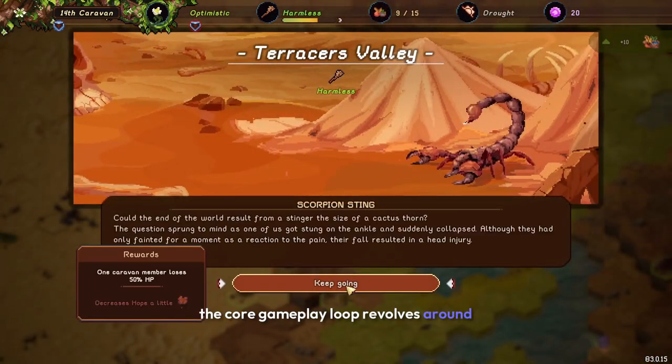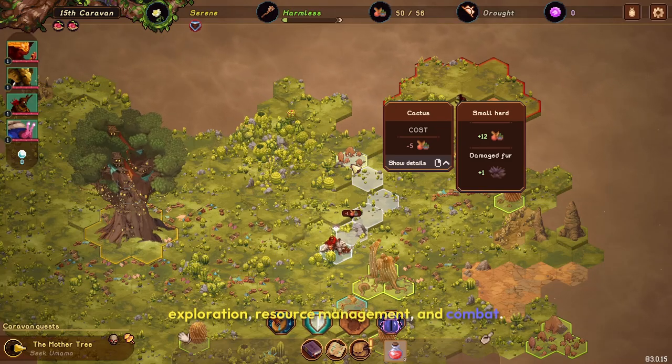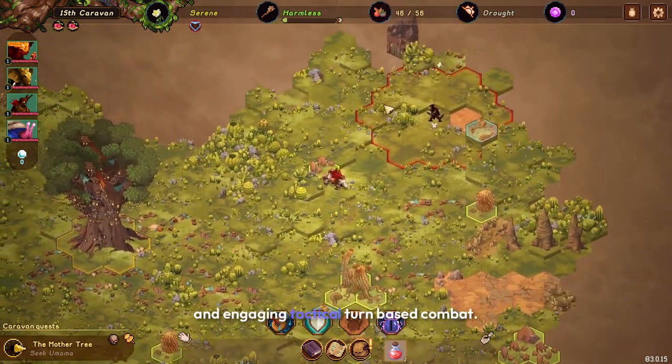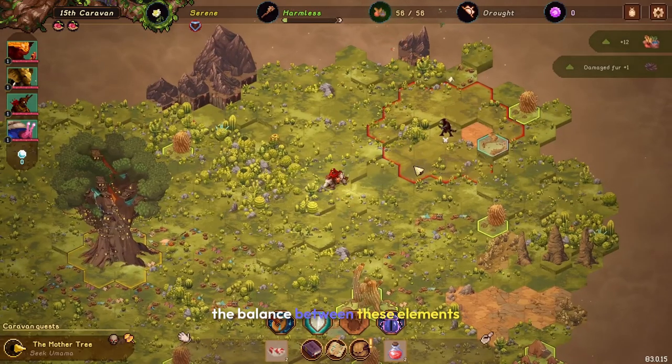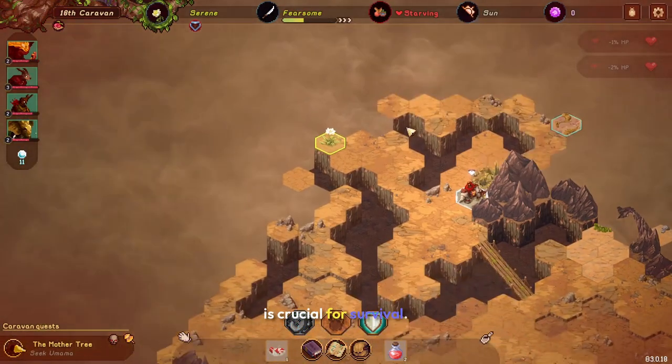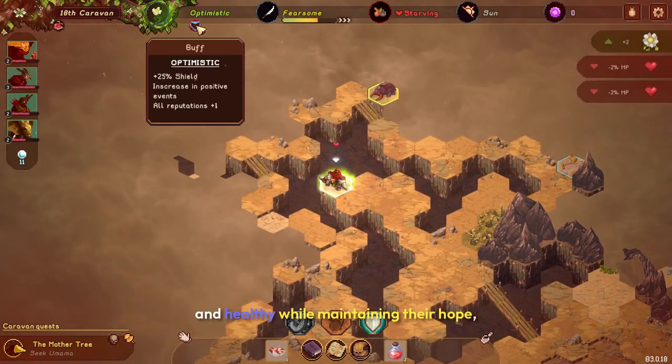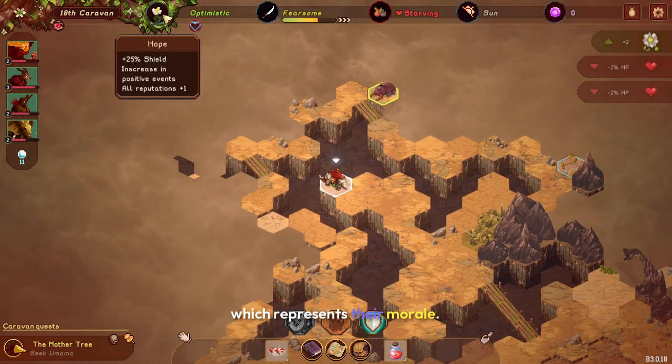The core gameplay loop revolves around exploration, resource management, and combat. You'll traverse vast landscapes, manage your caravan's supplies and morale, and engage in tactical turn-based combat. The balance between these elements is crucial for survival. Resource management is particularly challenging, as you need to keep your caravan fed, hydrated, and healthy while maintaining their hope, which represents their morale.